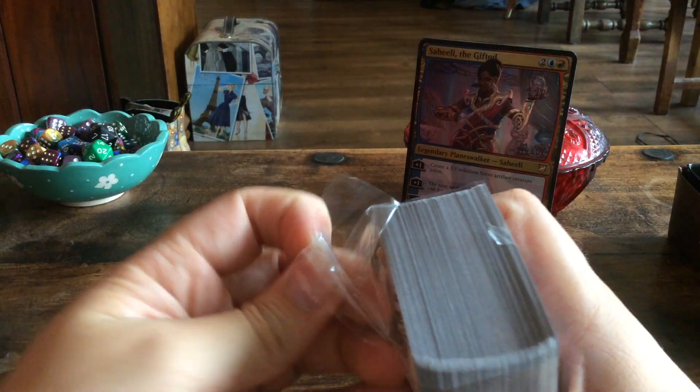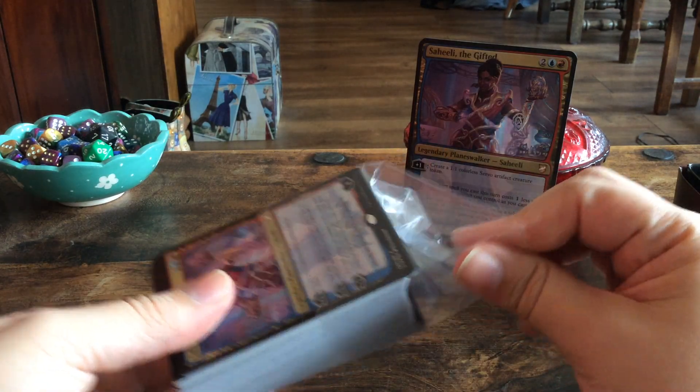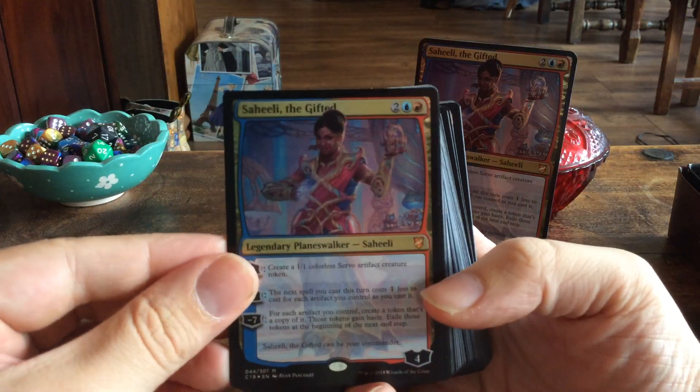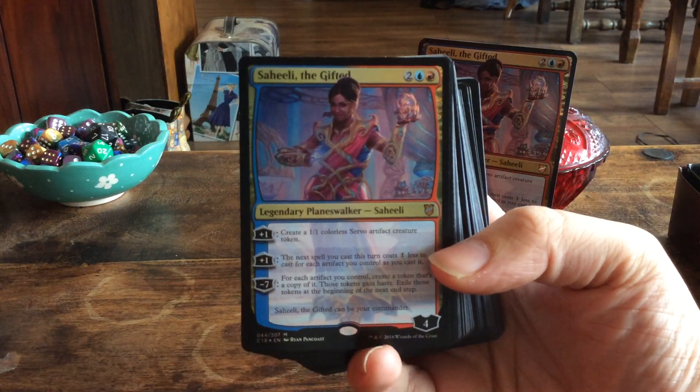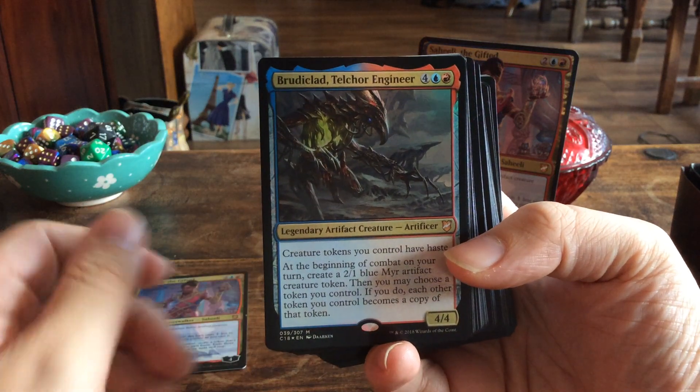For this I will mostly talk about the cards that are new for this year's commander. We get a playable-sized Saheeli.